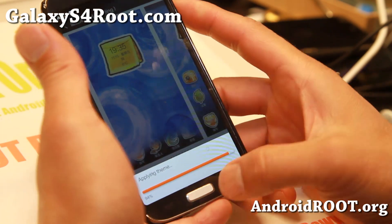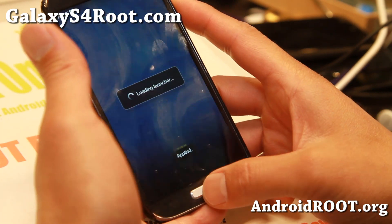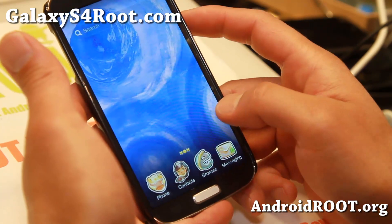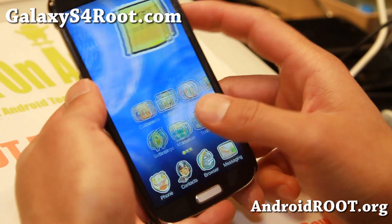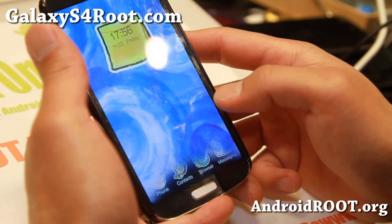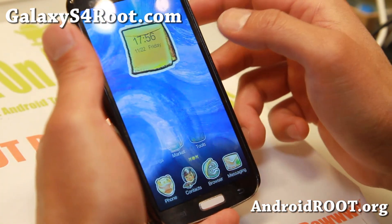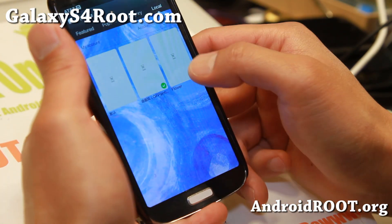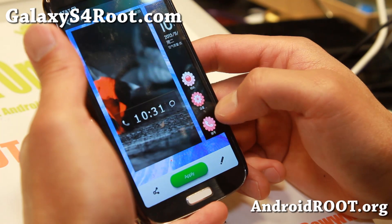Let me go ahead and show you a couple of these themes I just downloaded randomly. MyUI ROMs are pretty cool for those of you who love themes — it totally switches out your whole UI, as you can see here. It even switches out your lock screen here, and sometimes I have a hard time unlocking some of these themes.